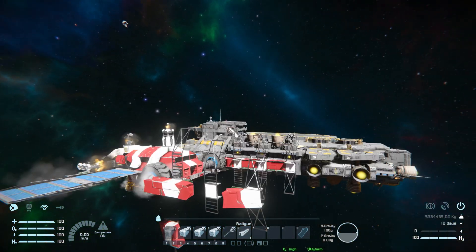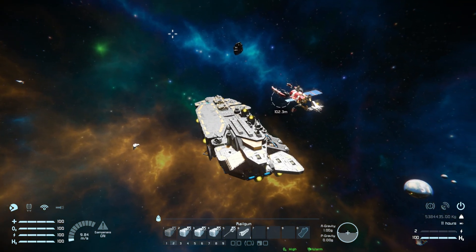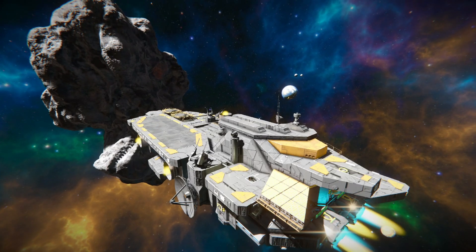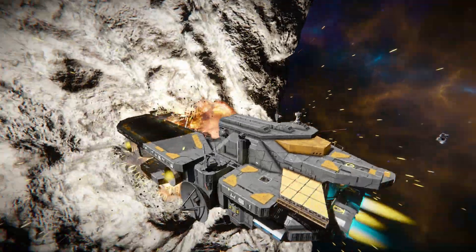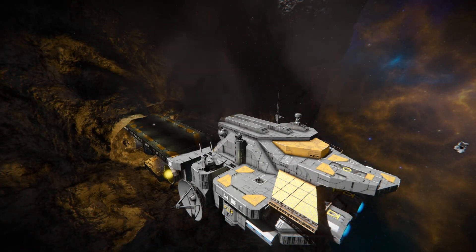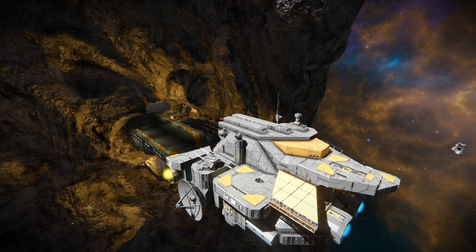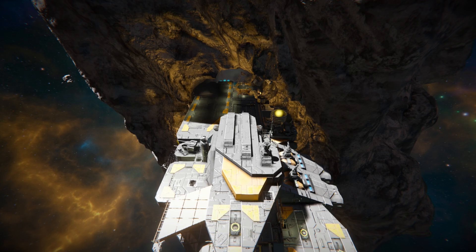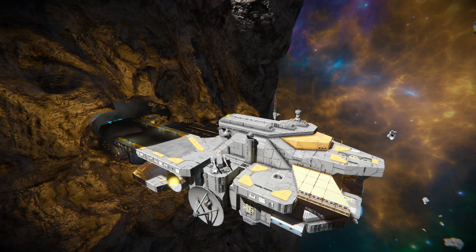The last thing to do is slam this into an asteroid to see what damage it can take. Charging along at maximum speed, we hit it — a lovely crash that demolishes the entire front of the ship, an absolutely incredible amount of damage. It doesn't look like we've done too much overall damage, but we're struggling to reverse — we lost the large hydrogen thrusters at the front, so this thing isn't reversing any time soon.